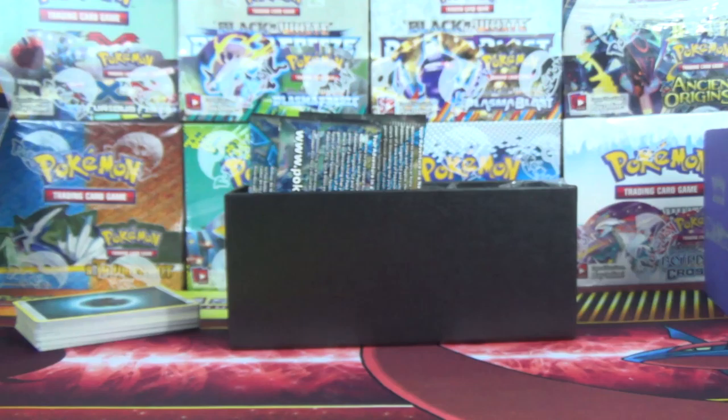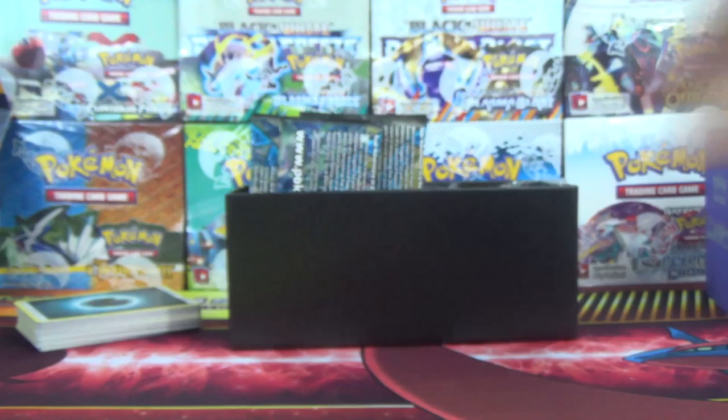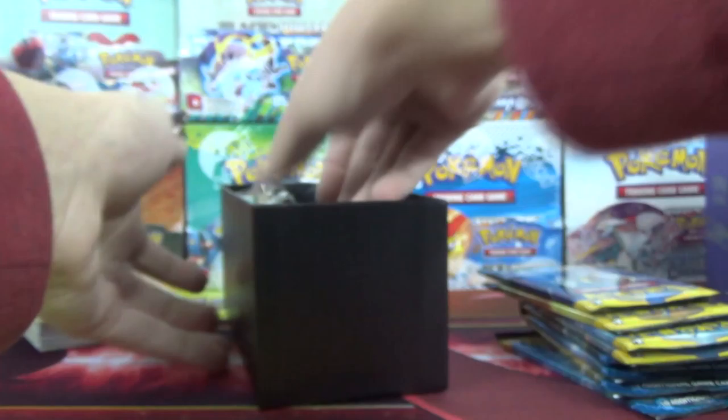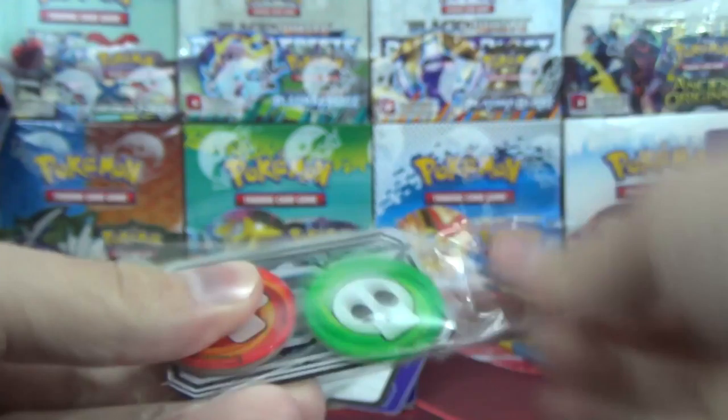Before, if you bought both trainer boxes — the Solgaleo and Lunala — you'd have 10 of each energy, which for most decks is plenty. For new players, you buy two trainer boxes plus the packs also include energy, so you're all set. But now you might get just three of the same energy in both boxes and none in the packs. I don't know why they changed it — seems like a dumb change in my opinion, but it is what it is.